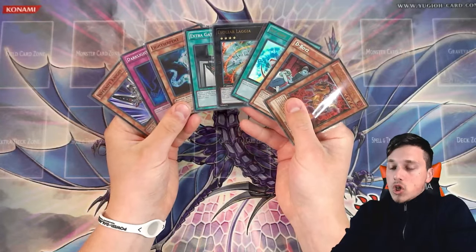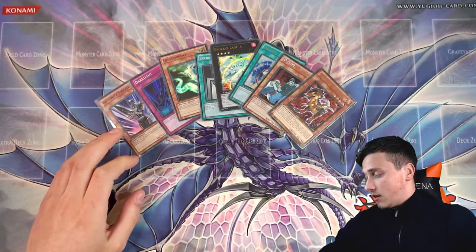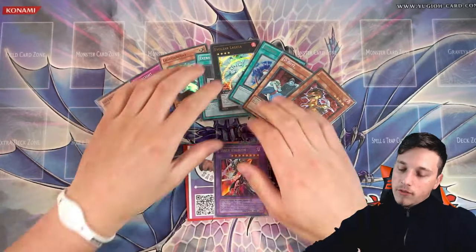If you enjoyed this Photon Shockwave video and want to win a Dark Paladin from the Duelist Pack — the third artwork of Dark Paladin — all you've got to do is leave a like, comment, and subscribe. If this video gets 125 likes I'll be giving it away. Thanks for tuning in for another epic casual video. This was Casual Yugi Stuff — stay safe when collecting, keep it casual, and I'll see you in the next one. Bye for now.